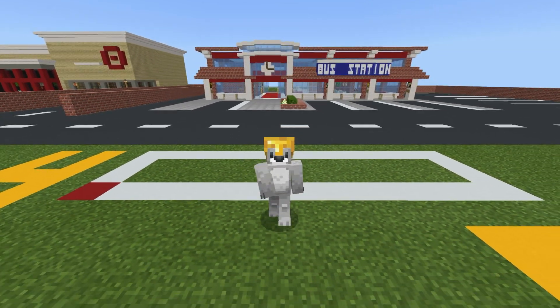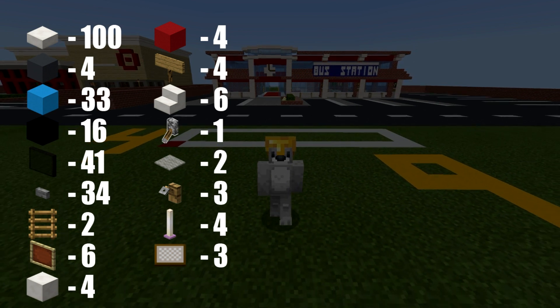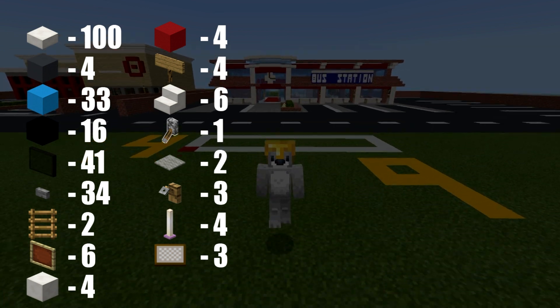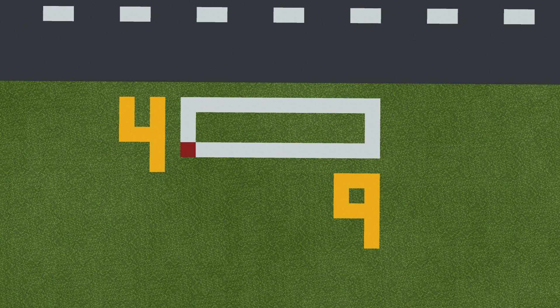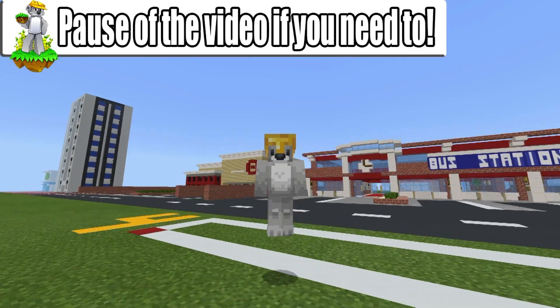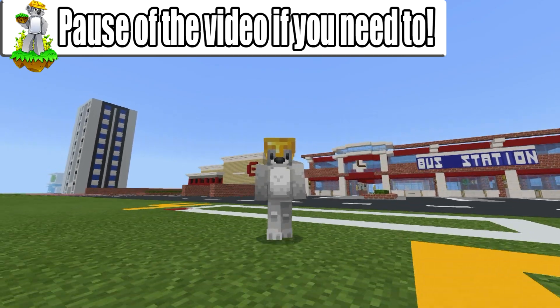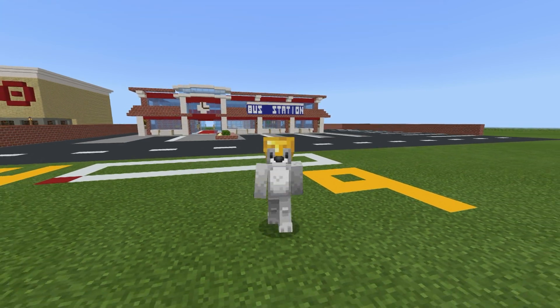Just before we start building, here are all of the materials we will need to make our city bus. Make sure you have access to all those materials and enough of them. The bus requires a 4x9 block area, as represented by the white rectangular grid on the ground. Feel free to make this grid in your world if it might help you out. Pause the video if you need to, make sure you've got enough room, and maybe even a cool bus station to go with it.